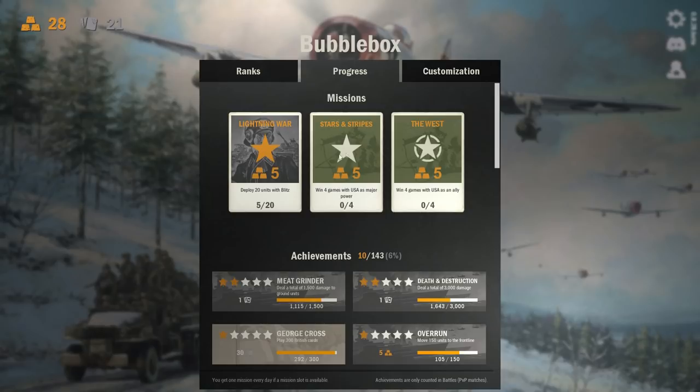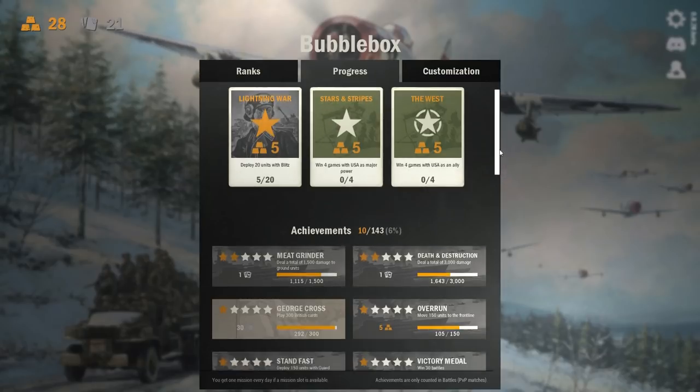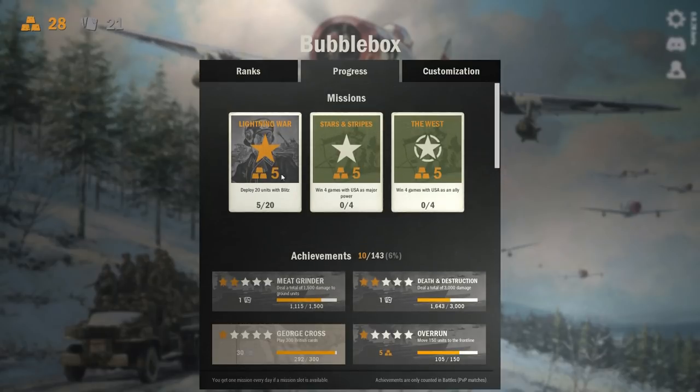You're going to be wanting to get gold early on and grind your way up the ranks getting more cards. We've got challenges: deploy 20 units with blitz, win four games with USA as a major power, and win four games with USA as an ally. I thought we'd start with the Germans — everyone likes to play the Germans — and use the Americans as our ally.